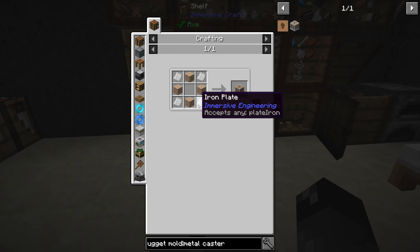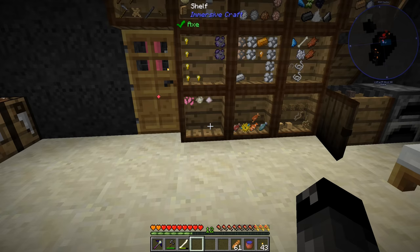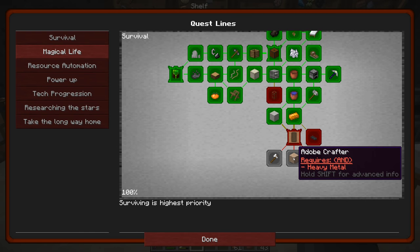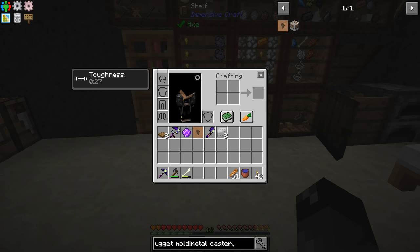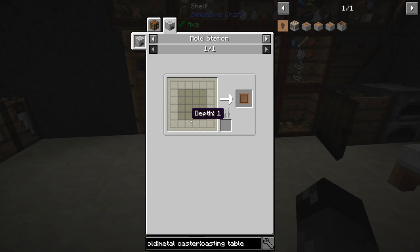Going back to this thing, now we need the adobe. I think there was a quest for doing the adobe stuff. Let's take a look — let's go under survival. Yeah, adobe's down here. But before we do that, we do have another quest here for heavy metal. So let's do this real quick. This wants us to make a plate casting table and a block casting table. I didn't even look at this before. So a plate casting table needs more refractory and a plate mold — that's all depth-one stuff.